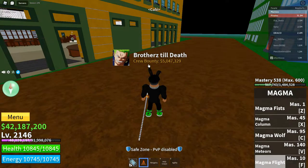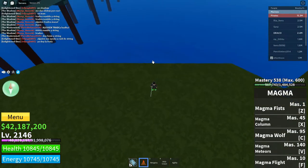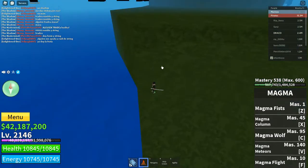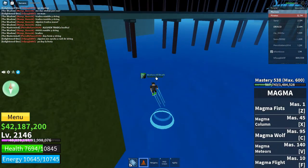One thing I want to test out — can you walk on water with the Magma unawakened? I know you can with the awakened. Let's see what we can do with the unawakened. Alright, we're here at the water. Nope, you actually can't go in the water with the unawakened Magma.